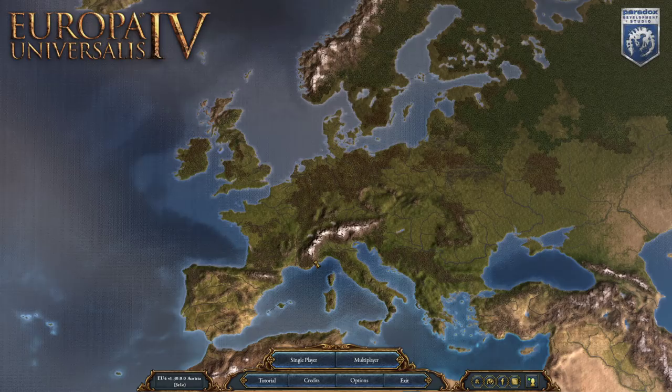Hello everybody, and welcome. This is Adrian. Thank you so much for joining me today. Let's play some Europa Universalis 4 with the new Emperor expansion pack. Big shout out and thank you to Paradox for granting me early access to Emperor. This is the 1.30 Austria patch.